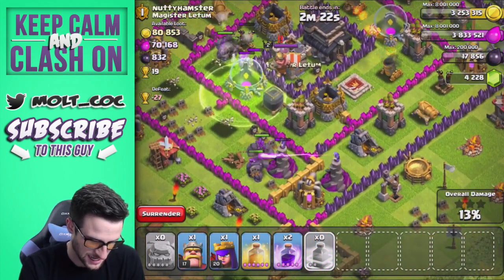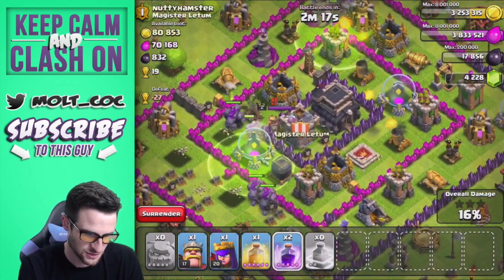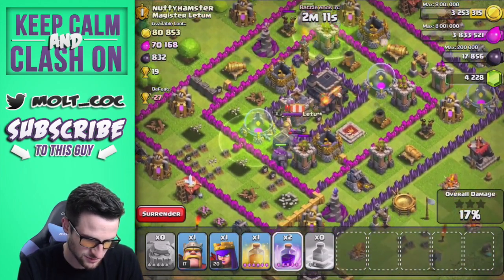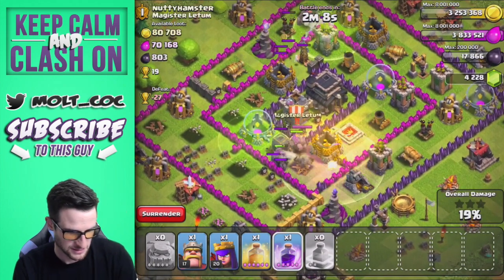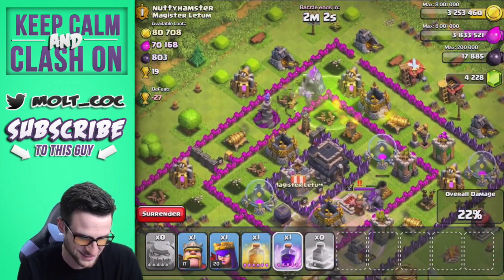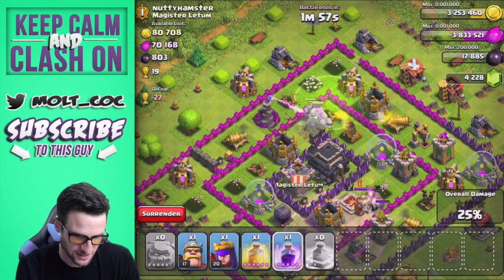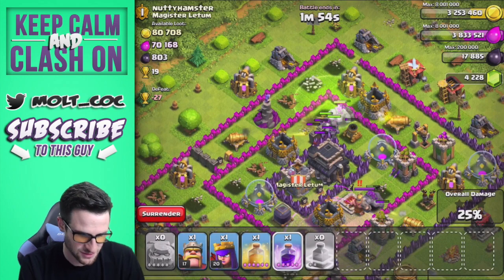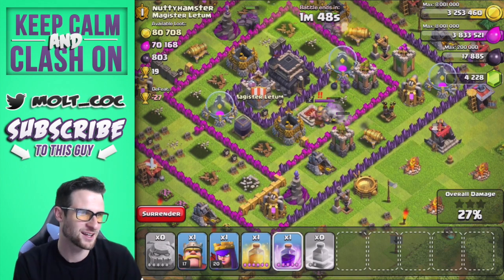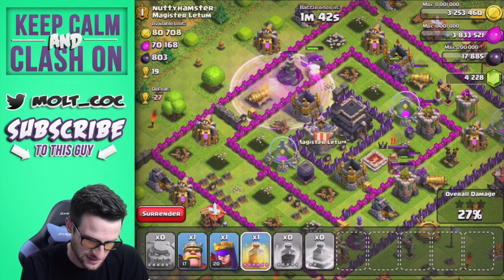There goes another one into the middle, which is perfect. Once these golems are done with this wizard tower suite, they're going to head to the middle of the base and we can drop a rage spell — maybe right here, somewhere along those lines. They'll stay in that for a bit and then head over to that mortar. That rage spell actually probably isn't going to be too effective at this point. They're doing good but going pretty slow. Once they break up into their little mini golems, that's when we start doing good.